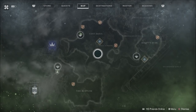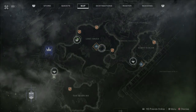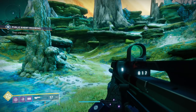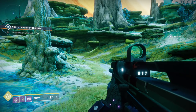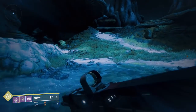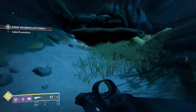This is the Whisper of the Worm — you want to make sure you travel over to Lost Oasis, which is on Io. Once you have a taken public event here, you can access this mission and that's how you can get the Whisper of the Worm sniper. If you're watching this and you're having trouble, I've done a ton of live streams here on YouTube and helped well over 1,000 people. Pop into those live streams, subscribe, and I'd love to help you out.